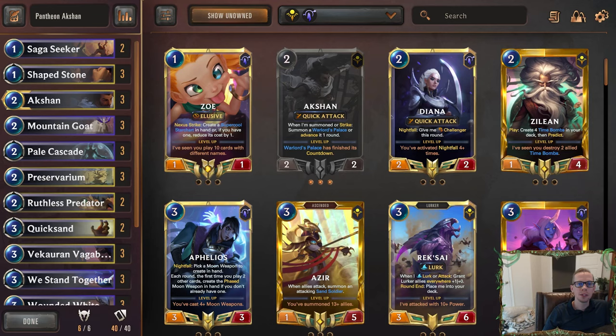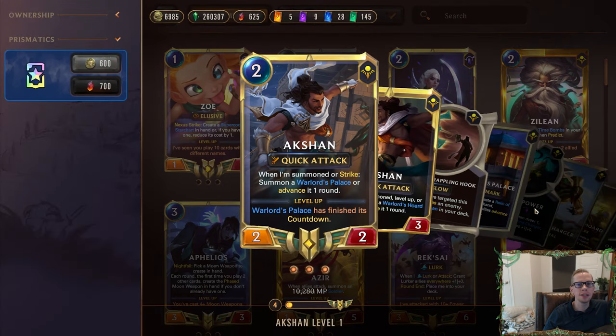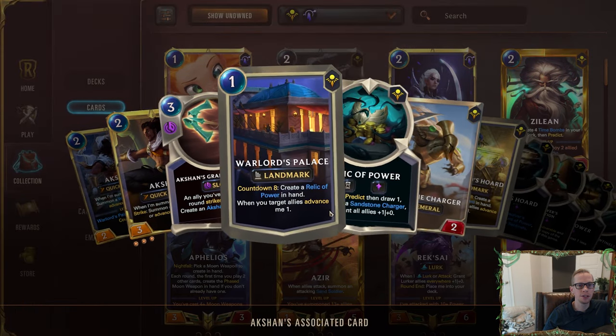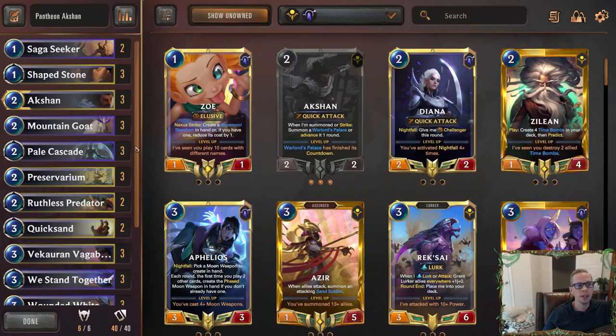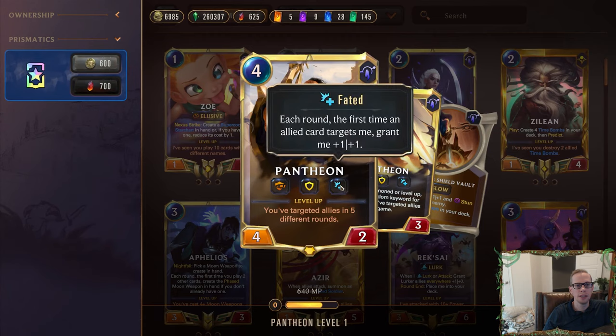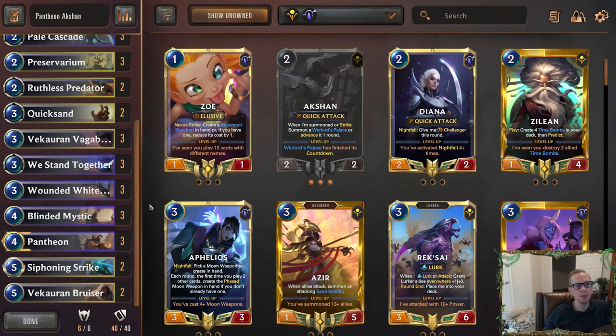Welcome everybody on Twitch chat and YouTube for some Pantheon action. We're going to play another Pantheon deck — our Pantheon Taric deck from the other day was awesome. Wanted to try Pantheon in a different region. It pairs so well with Action because you want to play a lot of things that target your own allies, so you can count down both Warlords cards — the Palace and the Horde. Pantheon has Fated and really rewards you for targeting your allies, and to level up you have to target allies in five different rounds, so they just fit well together.